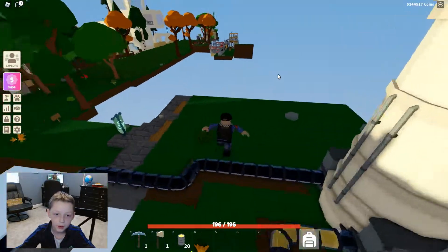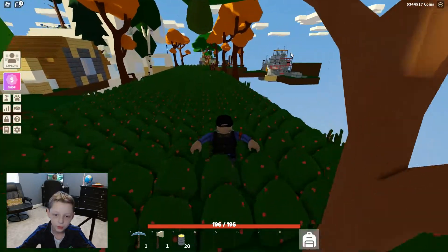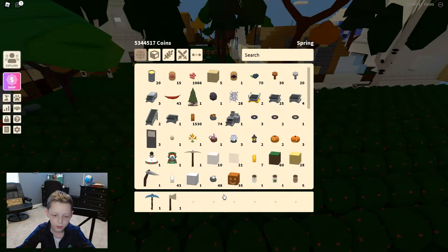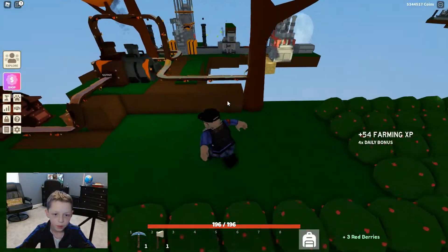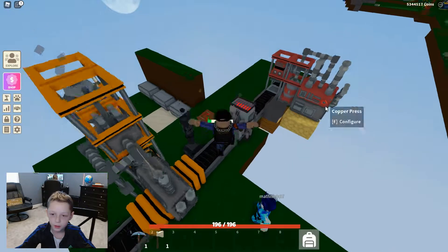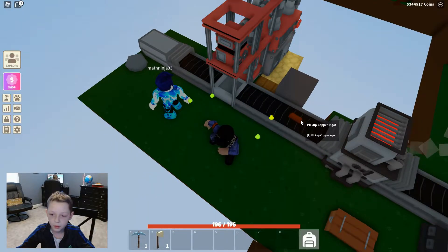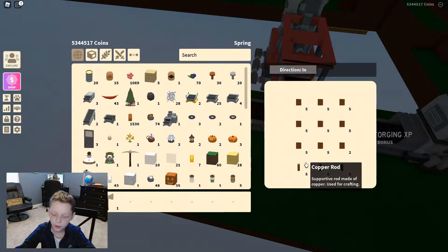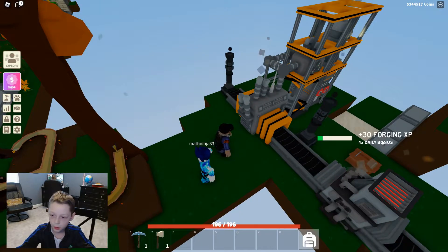We basically have villages, but first I want to show a little more of the industrial district. This is our berry farm, which is really big. Then we have the copper section — these copper ingots go into the copper press and it makes copper plates and also some copper rods.